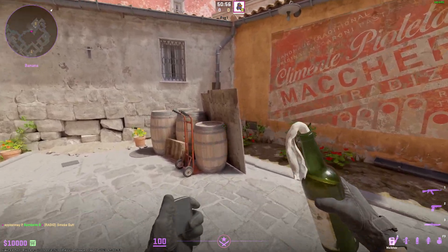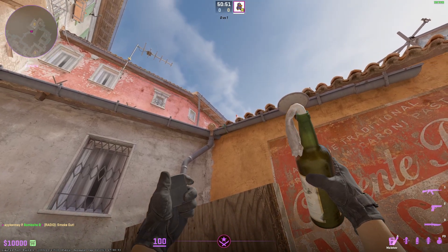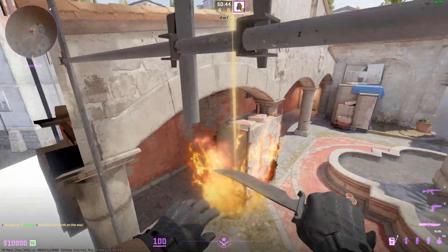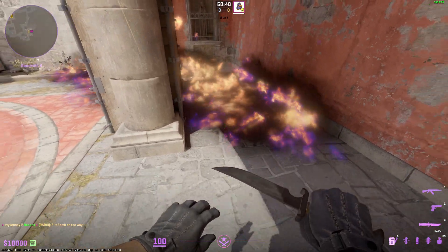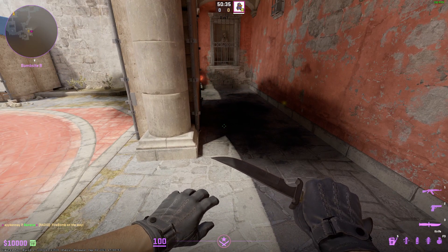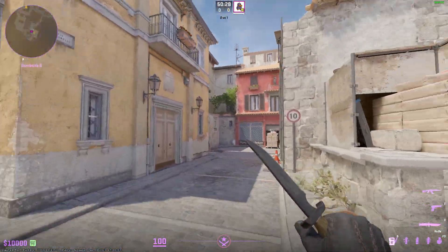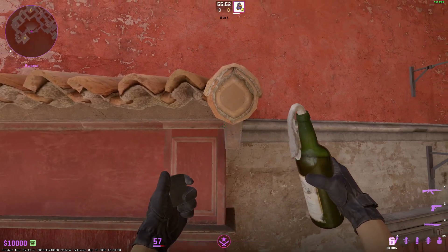I saw this on Reddit: you can molly new box by standing in the same corner as you would before and all you have to do is aim at this little metal thing that sticks out and left click, and it's just gonna land right on new box. Hopefully mollies don't become inconsistent — I threw it there and it looks fine, it spreads similarly each time, but I'm still a little concerned.